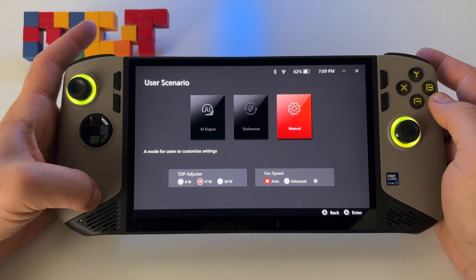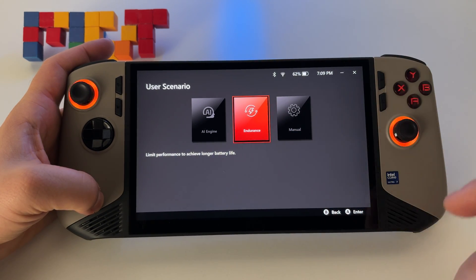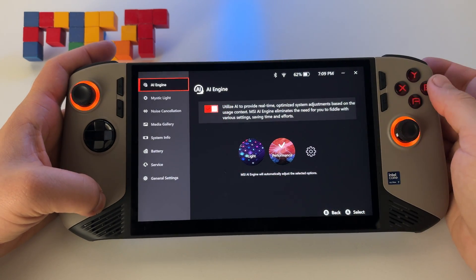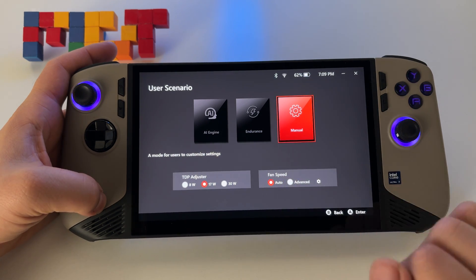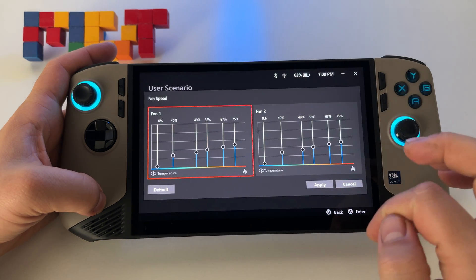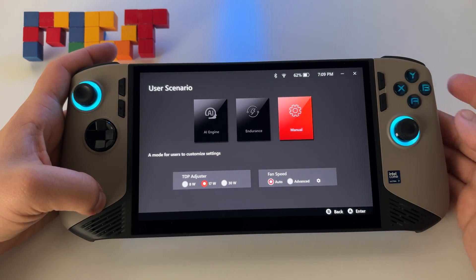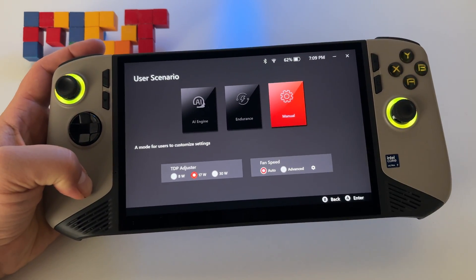So this is how you use TDP and how you switch between all these options. You can also choose the fan speed — under Advanced you can create various setups, but the automatic mode is the best.